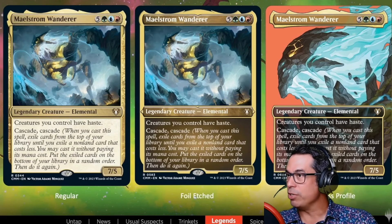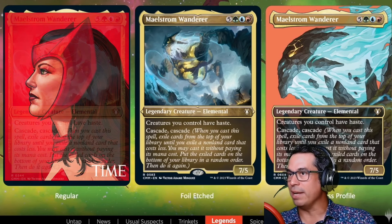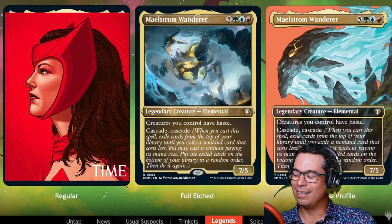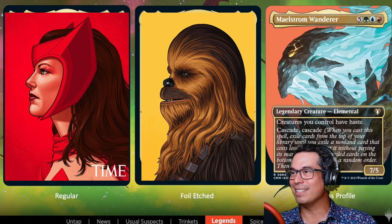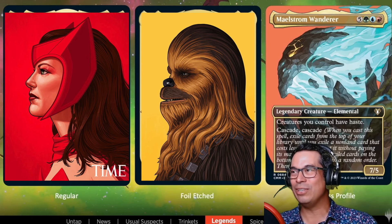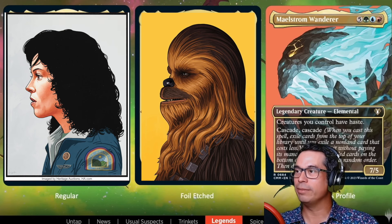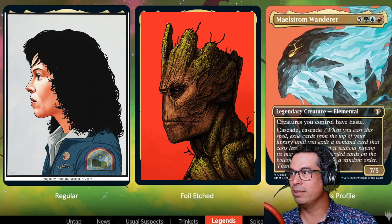There's an artist called Mike Mitchell who for years has been doing profile pictures of pop culture icons, and this Maelstrom Wanderer art is very close to looking like his style — kind of aping it, which is a little uncomfortable. But it's still a cool piece overall.